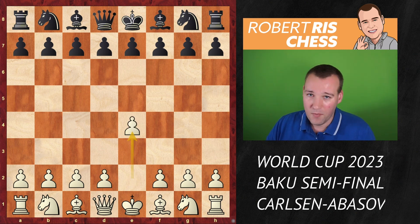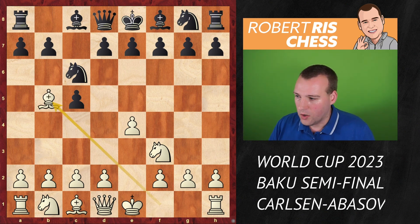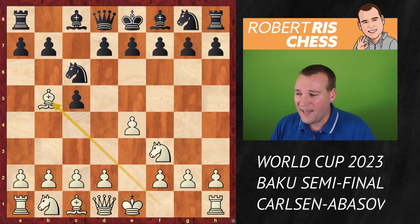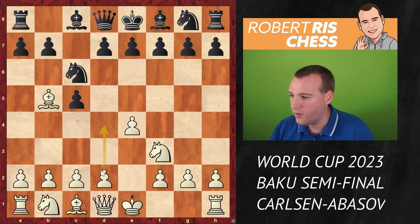Magnus begins here with the move 1.e4. We get a Sicilian — knight f3, knight c6. This is what Abasov has played before in the tournament and as expected Magnus goes for the move bishop b5. It's the Rosolimo variation, trying to keep a lot of play in the position rather than trying to avoid the sharpest lines in the open variation after the move d4.